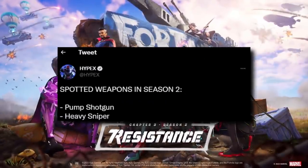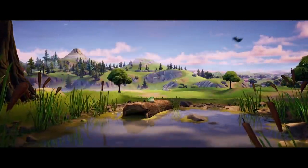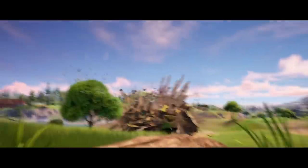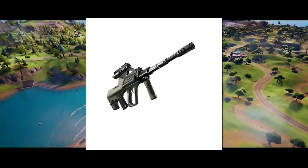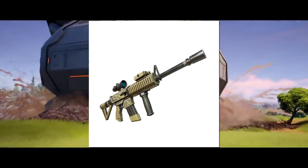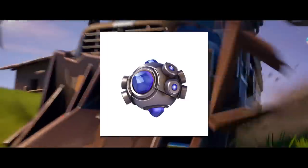From the map to weapons and mechanics. The pump shotgun and heavy sniper have both been unvaulted right alongside the C4 and the revolver. It's always great to have a pump season, and while the striker pump was okay, it definitely didn't hold a candle to the original. We've also got a brand new org-style assault rifle that you can aim down sights with, and a brand new thermal assault rifle to look forward to using. Alongside all of that, iFireMonkey also believes that shockwave grenades appear to be returning.